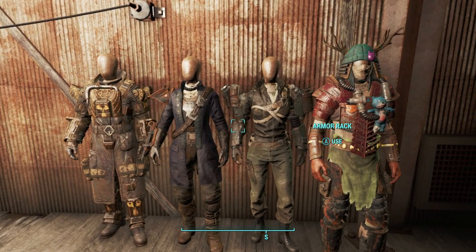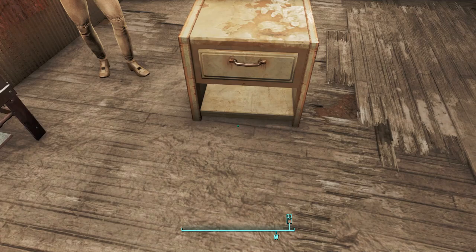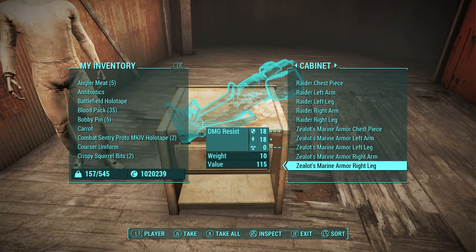To perform the glitch you need one set of marine armor, specifically the chest, arm, and leg pieces, but simply having five marine armor pieces of any limb works as well.